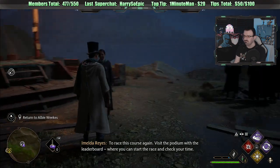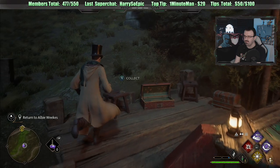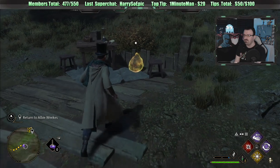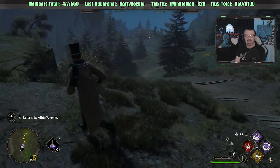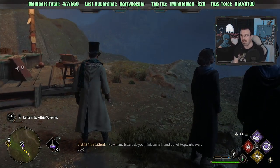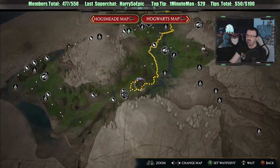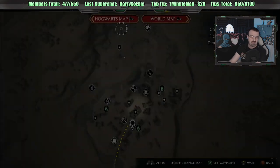To race this course again, visit the podium with the leaderboard where you can start the race and check your talent. Another successful flight. I should let Mr. Weeks know. Pinocchio's Revenge is asking if I'm going to react to specific things — you realize I don't set up the stuff on DSP Reacts. The members do. The whole point of DSP Reacts is that people find stuff on the internet, nominate it, and then I react to it. So the question is a flawed question — if it's nominated and seems interesting, why wouldn't I? But the members are the ones who nominate.